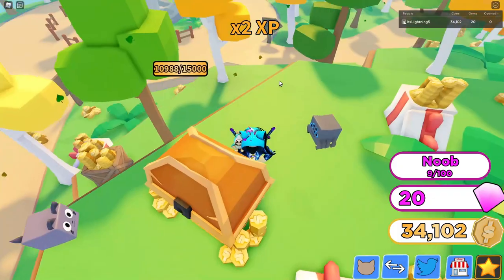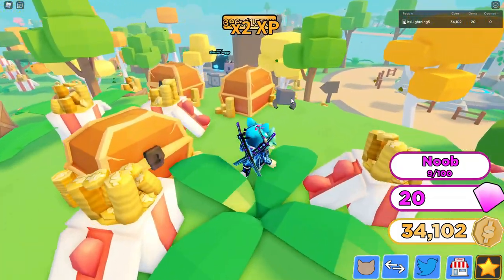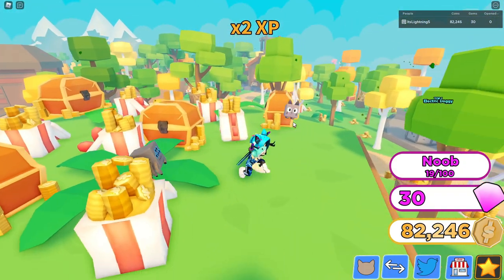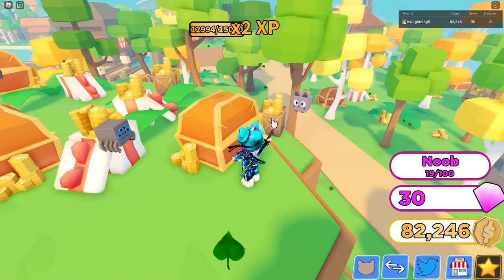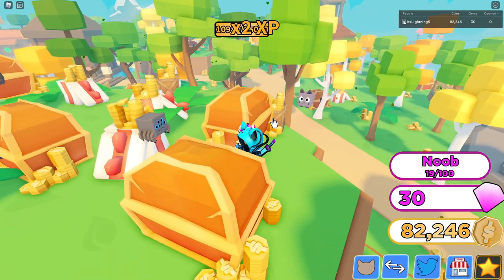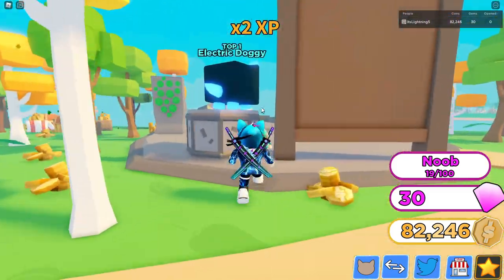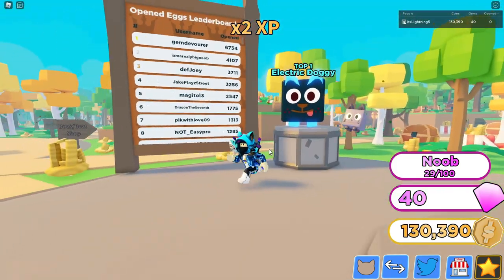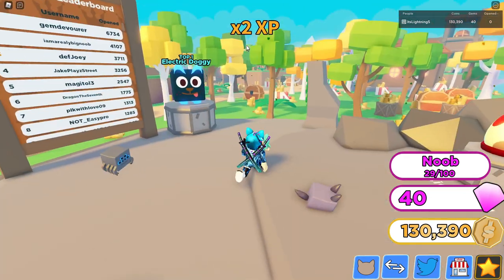It's gonna take a little while for this dude. The pets follow you, and the chest is still following you. They're really actually destroying the chest! I have 82,000 coins now. Over here we got the number one leaderboard — it's an electric dog. Look at that dude — you get the pet if you're number one. So we have an eggs leaderboard and a coin leaderboard.